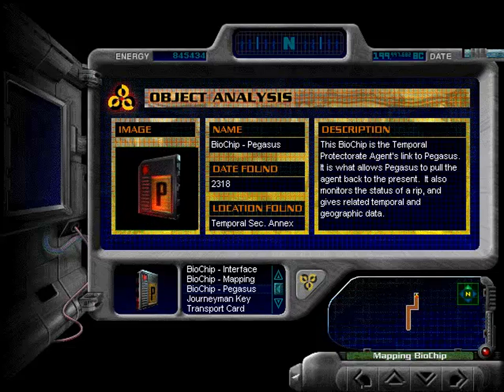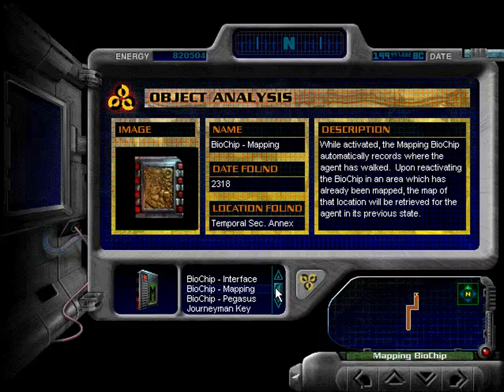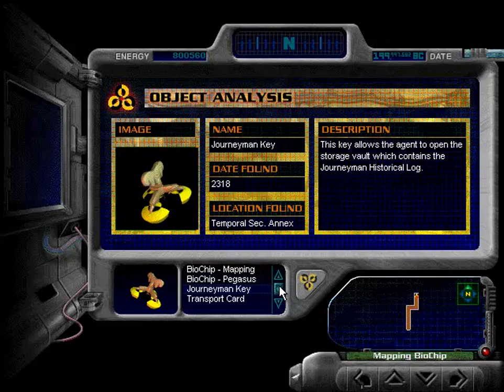Let's also look at the Pegasus biochip — we'll be using it pretty shortly in order to get back to the present. We need to use energy, which, as you can see, has been steadily depleting since we've started being in this area. And also the mapping biochip — it automatically records where the agent has walked. So as you can see, we have done this wonderful zig-zag shape. It's kind of handy, especially in one specific area in the game.